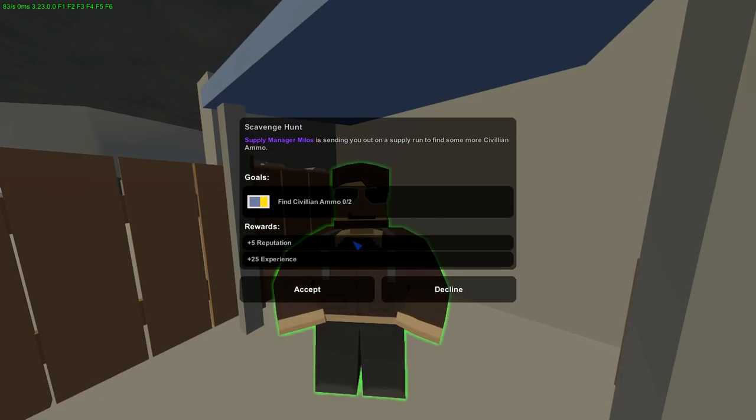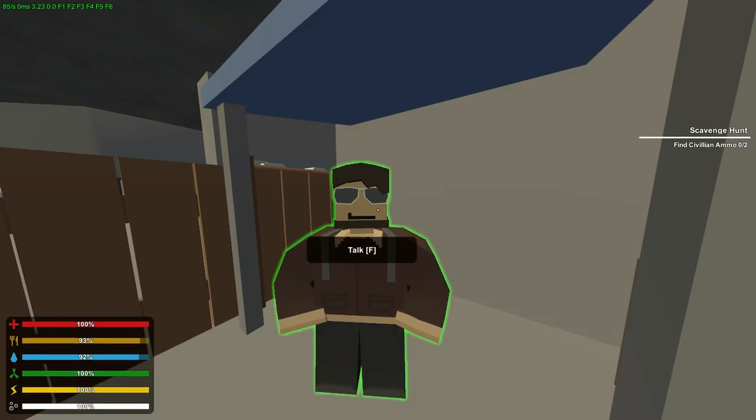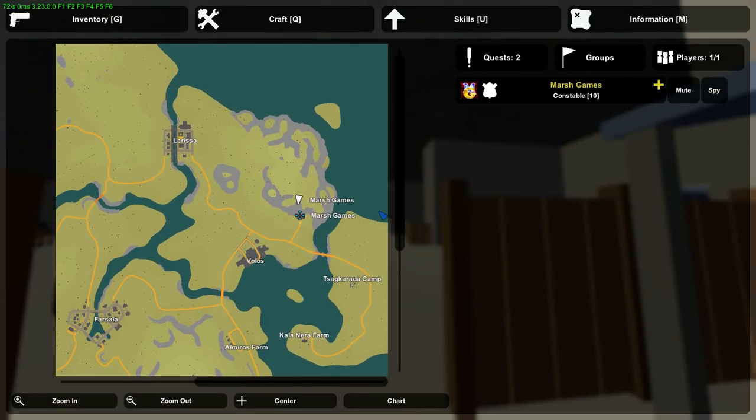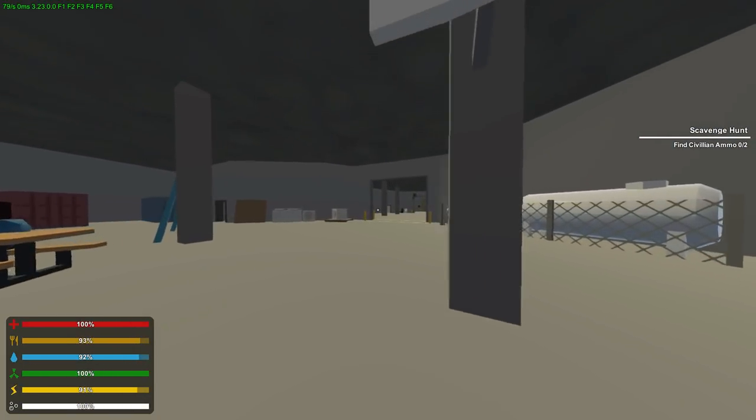Now they're sending you on a supply run for more civilian ammo. Volos gun store might be your best bet, but really you just need two civilian ammo. I'm going to go to Volos just for fun — I'll take a supercar or something.